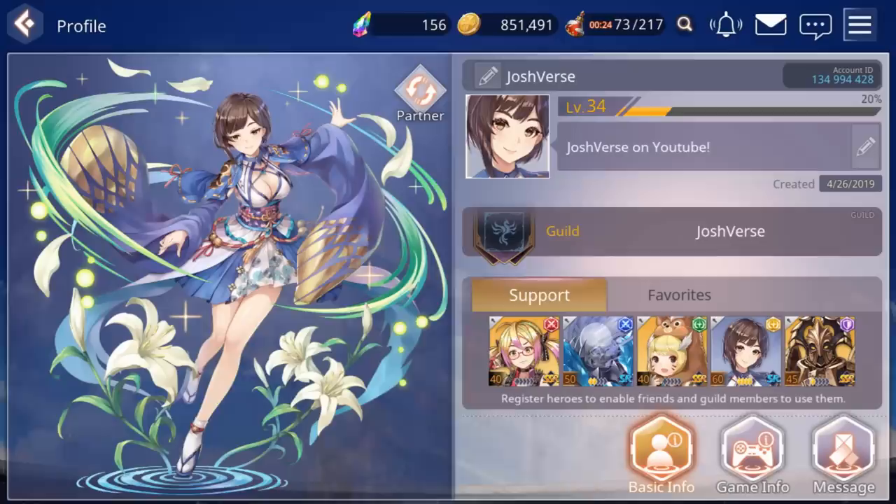We have our guild here, which we'll talk about later. My guild is Josh First — we don't have room for new players yet, but if we get any inactives I'll kick people to make room. You can also see your support tab, where you can select and set up your support for each element.